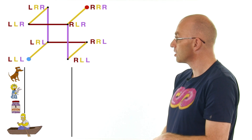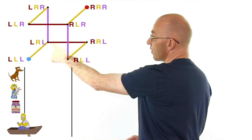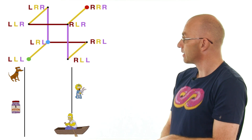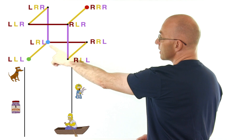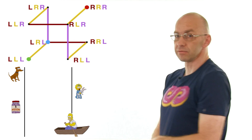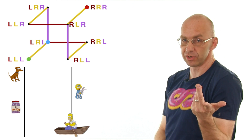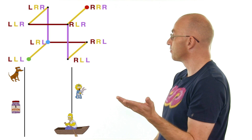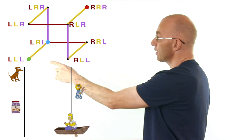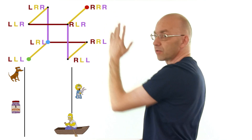Starting from the bottom, you can see only one connection is possible — so only one move. After that, we actually have a choice: either we take the dog or the poison. We did the poison the first time around, so let's do the dog this time. You can already see how it's going to continue from there.